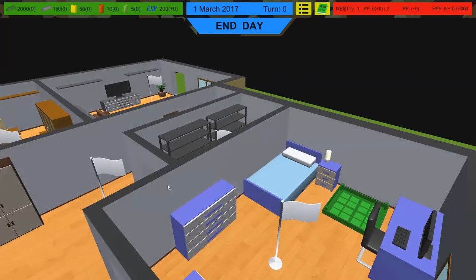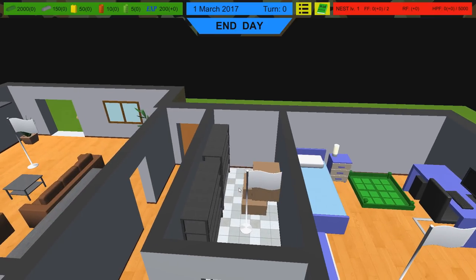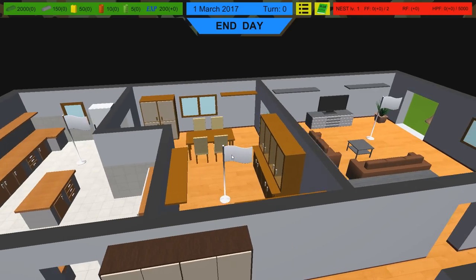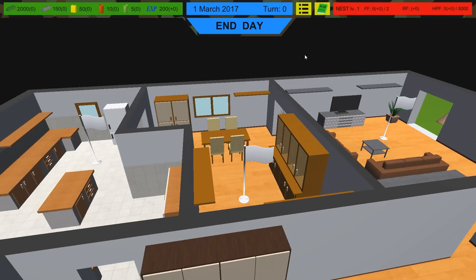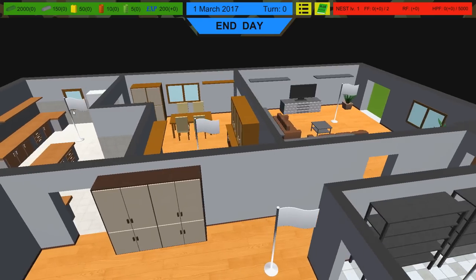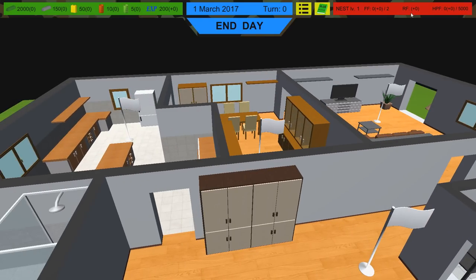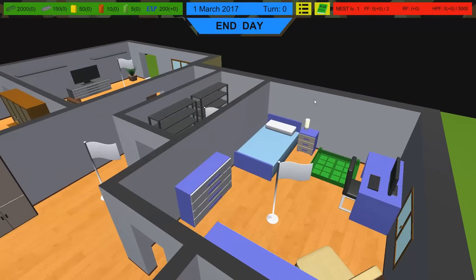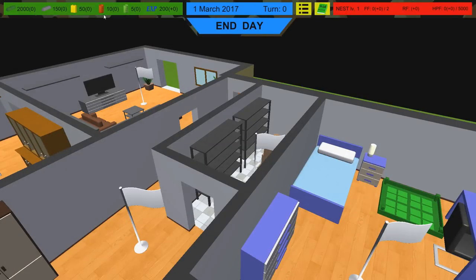There are a couple things you want to be aware of — there are special rooms. The storage room gives us tons of materials, whereas the kitchen and the dining room tend to give the bugs a ton of materials, because the bugs are after food. The bugs want either rotten food, fresh food, or high-protein food to level themselves up and make their nest better. Their goal is to find objectives and bring them back. Eventually the owner of the house calls a fumigator — our goal is to hold them off.